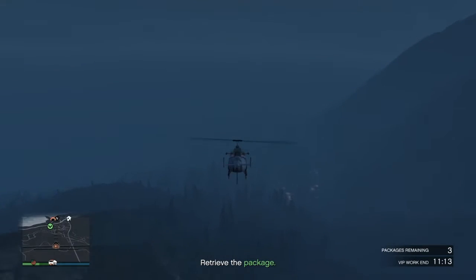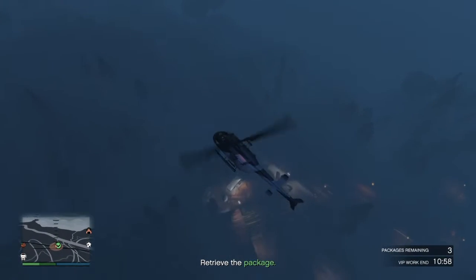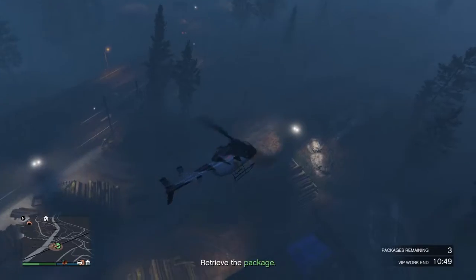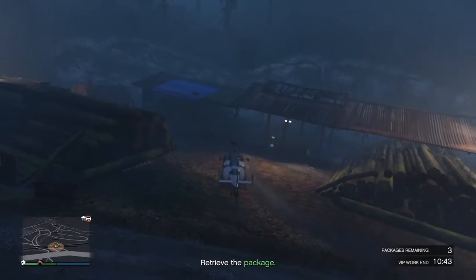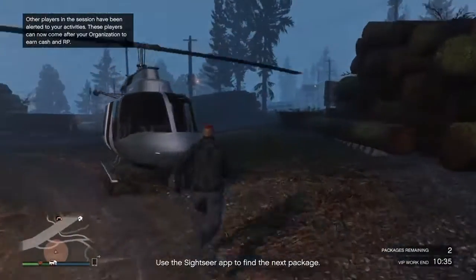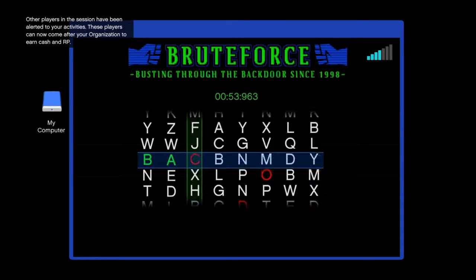We are nearly at the package. All you have to do is fly down and pick up the package. Just land down here and pick it up, then hack. The packages can spawn all over the place. You have 15 minutes to complete each job — for both jobs you get 15 minutes to complete it. With a helicopter you can play it much easier.